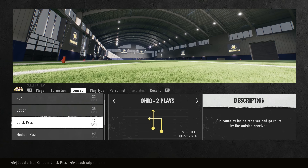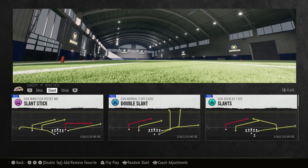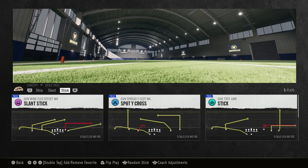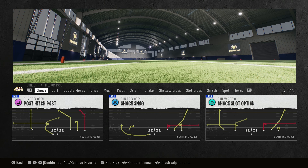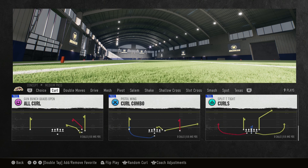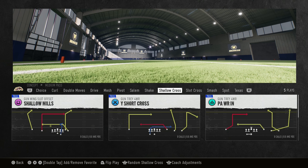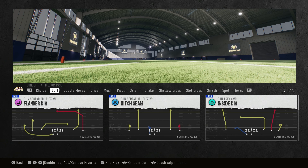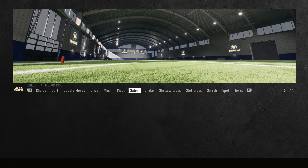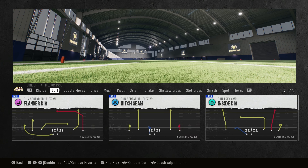For quick pass, there are only 17: two Ohios, ten slants, and five sticks. Slant and stick tend to go together — that's going to be the bulk of your quick passing game. Medium pass has over 60 plays: nine curls, four double moves, four drives, five mesh, two pivot, six Salem, two shakes, five shallows, three slots, and 17 smash with two spots and a Texas. Notice there's not a lot of any one thing — a little bit of everything except smash and curl. The bulk of your middle passing is going to be smash and curl, so I'd stick to those two and work off of them.